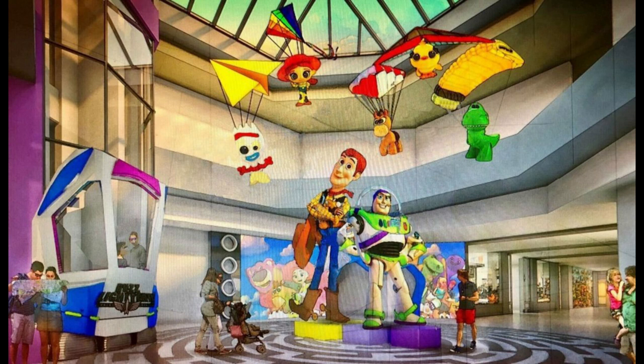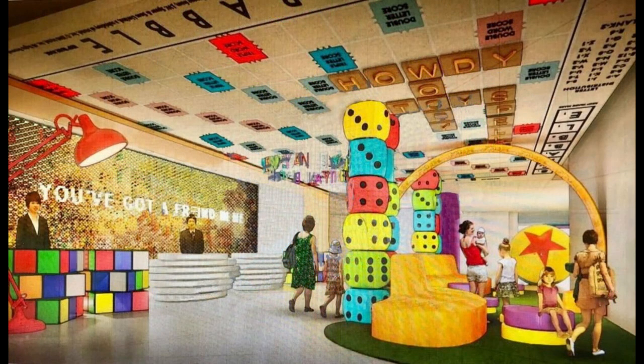Moving into the main atrium lobby here, you can see they basically took a picture of what's already there and are just sprucing it up a little bit. You have Buzz Lightyear's spaceship themed for the glass elevators, and Forky, Jesse, Rex, and some friends hanging from the wall in hang glider and parachute contraptions. Then you have Woody and Buzz as a centerpiece statue. I think it's nice, though I feel like they could do a little more to spruce up this entire room since it's kind of beige and old-looking.